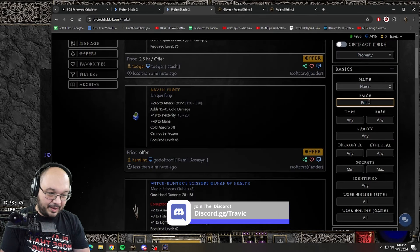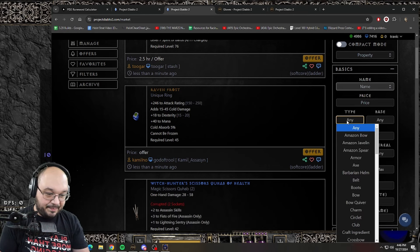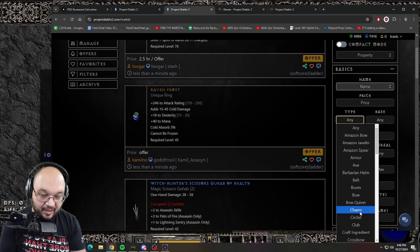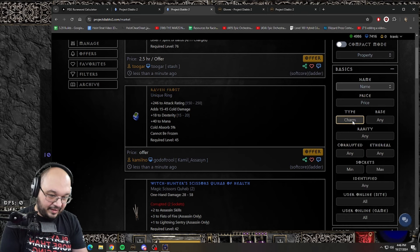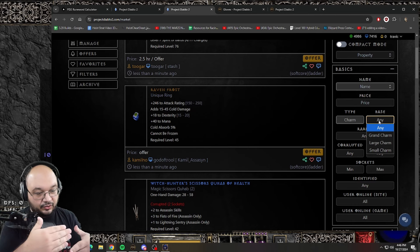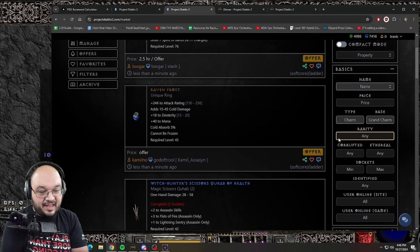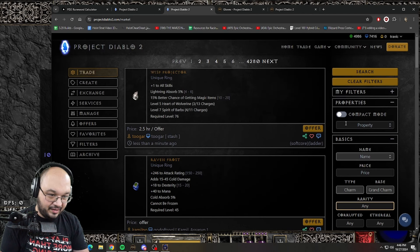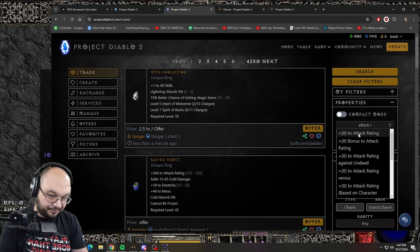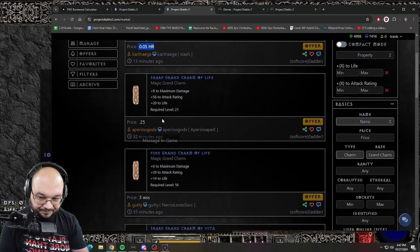I don't really mess with the price field because too many people just write the word 'offer.' 'Type' is where you'll put what you're looking for. Say I'm looking for a charm - more specifically a grand charm - I would put 'charm' for type, 'grand' for base, and rarity as needed. If I wanted a grand charm with life and attack rating, I'd search both mods and press search - it'll show me all grand charms with life and attack rating, and I can see the value of the item.